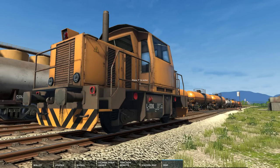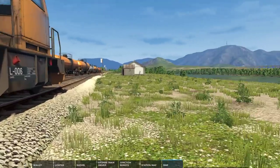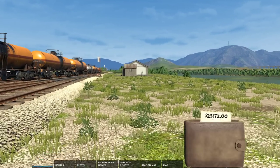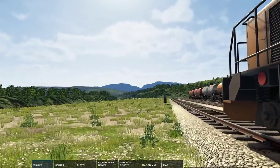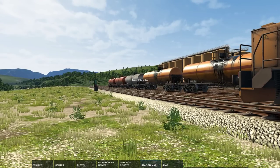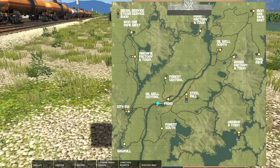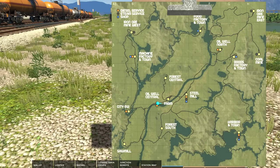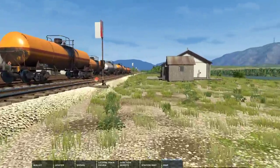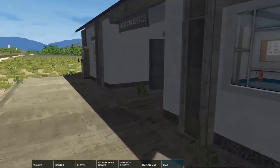Hey guys, Clumsy here and welcome back to Rail Valley. I know I said we'd be trying out the steam loco this time because we have enough money from the last episode. We have 23,000 actually, but the bad thing is we're over at the oil refinery — oil well central — and we need to go to Harbor Town, which is where the steam loco is. I was thinking, since we need to go there anyway, we might as well take some jobs so we earn both ways of the trip.